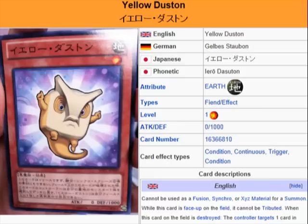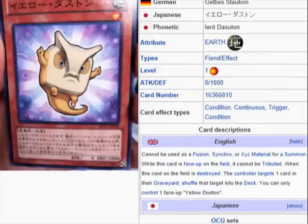It's an Earth Fiend effect monster, Level 1, Attack 0, Defense 1000. The description says it cannot be used as a Fusion, Synchro, or Exceed material for a summon. While this card is face up on the field, it cannot be tributed.